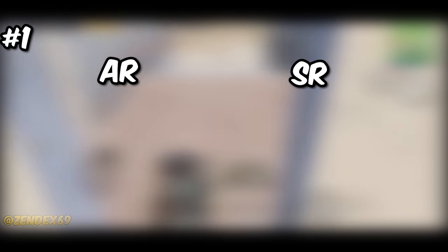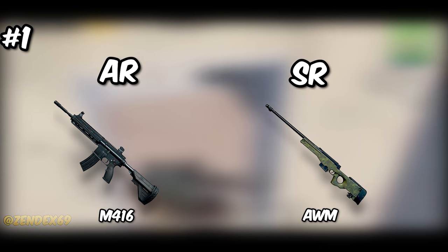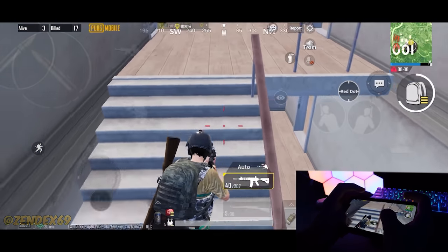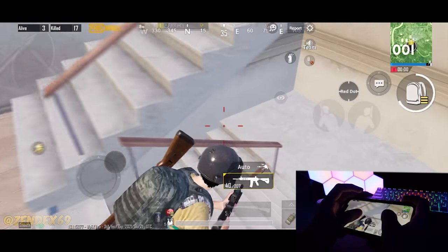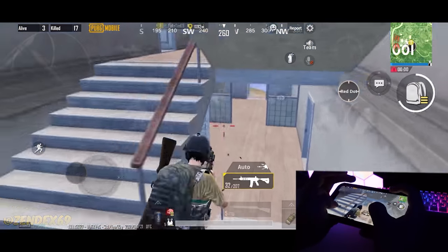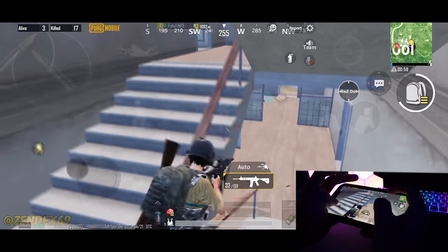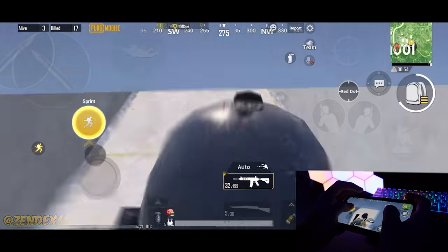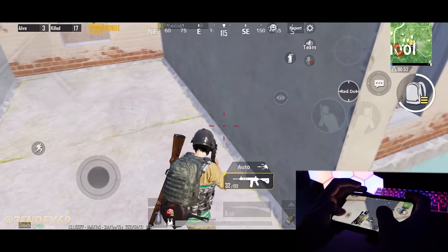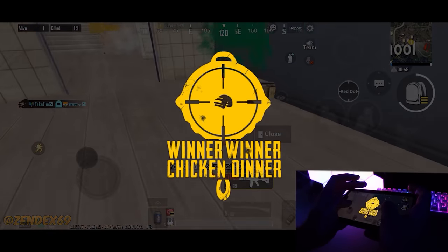That combo is an assault rifle and a sniper rifle — the M416 and AWM. I'm pretty sure you've used this combo at least more than once. This combo is extremely popular because of its performance. I came up with a rating system that shows how powerful it is, along with the pros and cons, so you get a better understanding of what it can do better and what it can't.